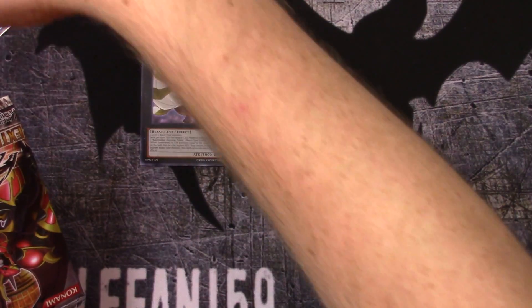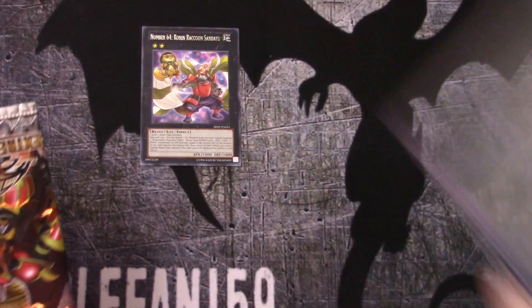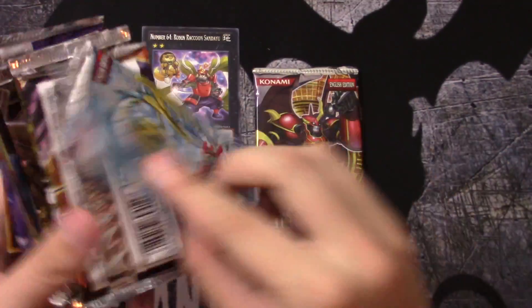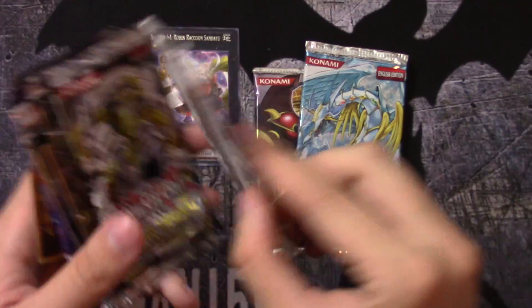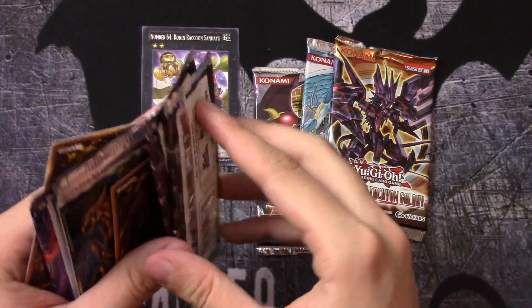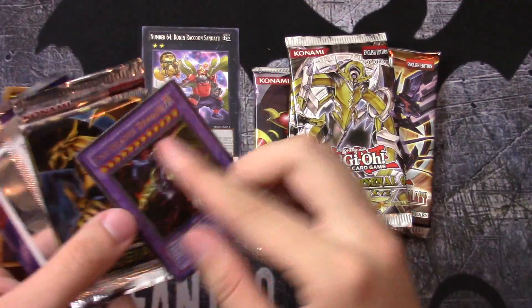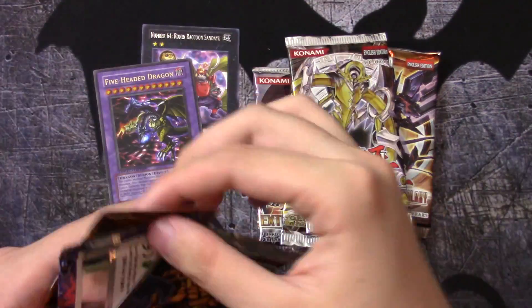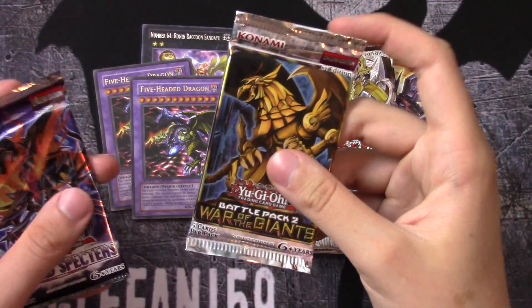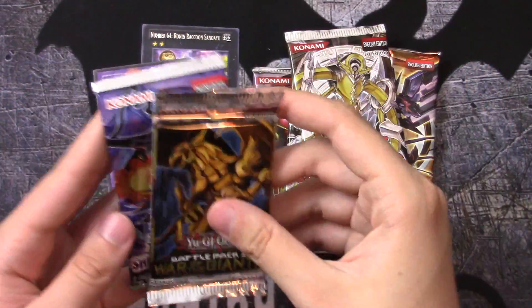So we got Extreme Victory, Tactical Evolution, Tachyon Galaxy, two Hidden Arsenal 6s — and we've got a Five-Headed Dragon. So we got two Five-Headed Dragons. Then Battle Pack 2: War of the Giants, and Shadow Specters.